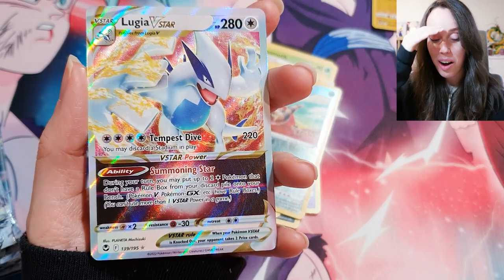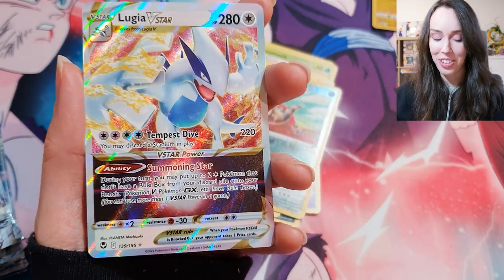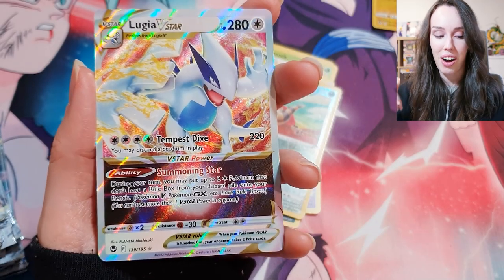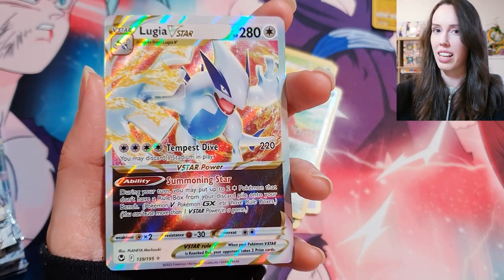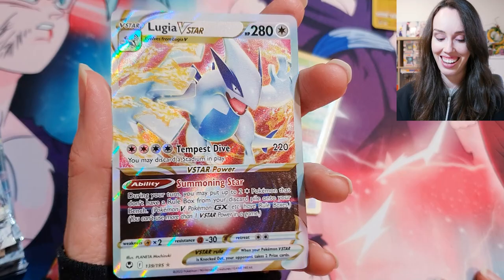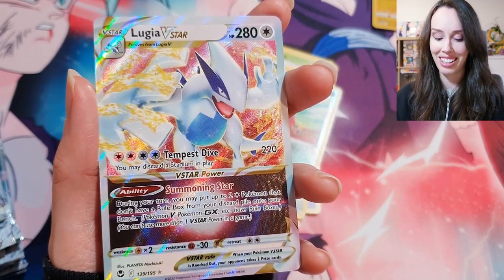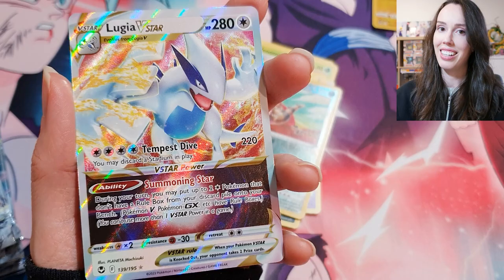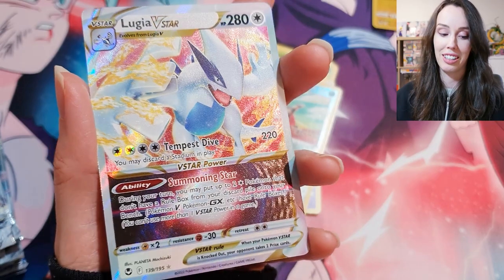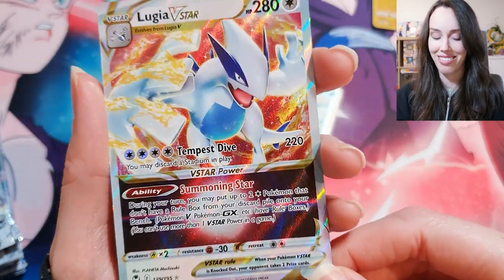Oh my gosh — these blister packs are just mint! My first Lugia that I've pulled myself! I have this card but it's the SCR version where it's all gold, but to pull this myself — wow, that is insane. Oh, so beautiful. If I don't get the Lugia Alt Art, I'm pretty happy with this. I don't think it's too crazy valuable but Lugia is my favorite — really, really happy with this. But we still got plenty of packs left, maybe it's a hint the Alt Art is hiding in here somewhere.